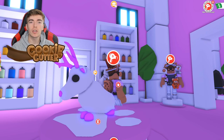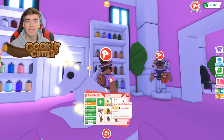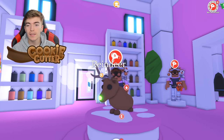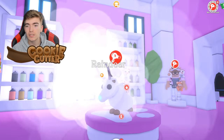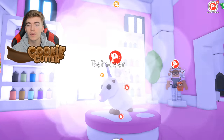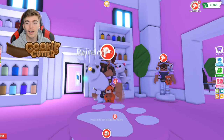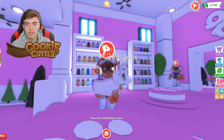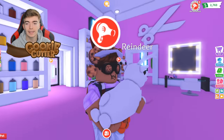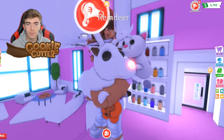Up next, we're going to try and recreate the arctic reindeer — a legendary all-white reindeer pet. All I'm going to do is get a regular reindeer, grab the white spray paint and just spray its body just like so. Wait till it sprays again to get rid of those little toes, and just keep on spraying. Ta-da! We now have an arctic reindeer. It's kind of insane that you can create a pet that literally looks identical to the other with just a bit of spray paint.